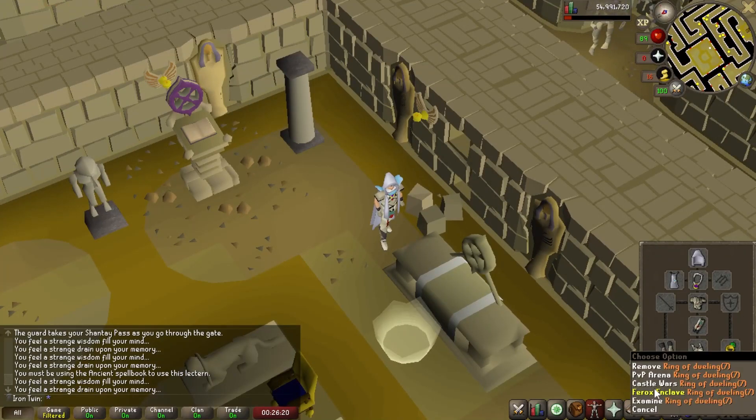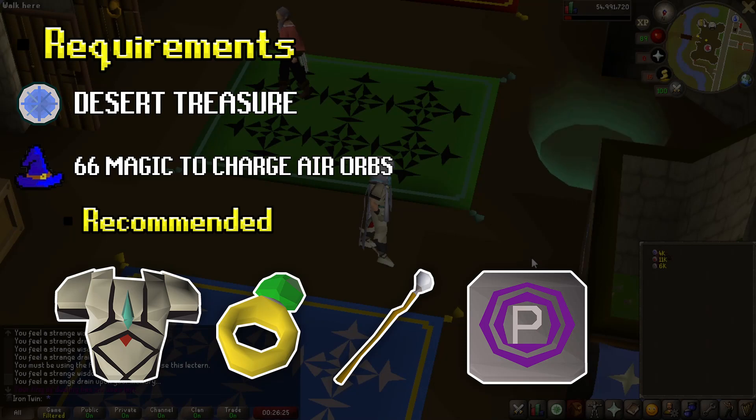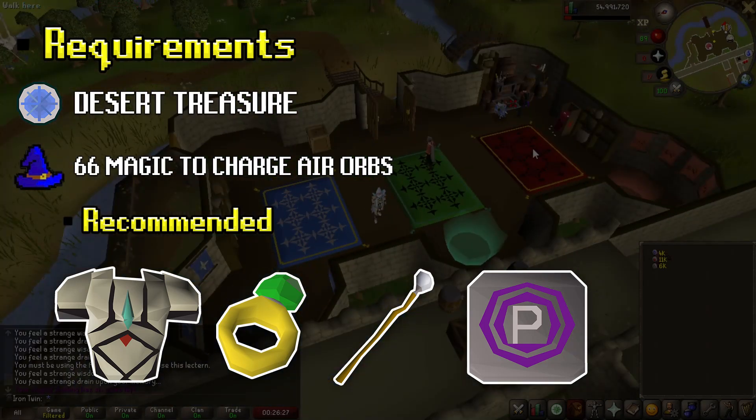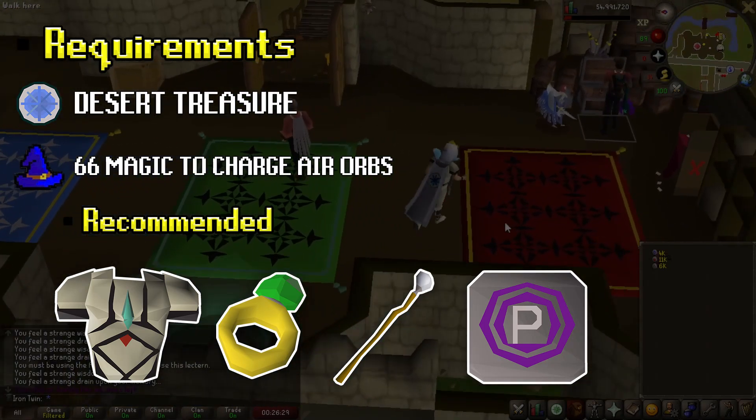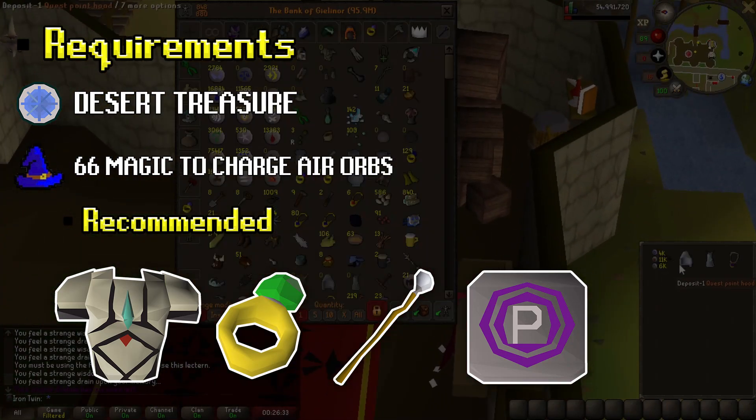In today's requirements, you're going to need to have Desert Treasure completed and 66 magic is a must to make air orbs. 54 magic is going to be needed to make the Paddewa teleport tabs. You can create a portal in your house — it's just not as fast, but that's the alternate method if you don't have a glory.